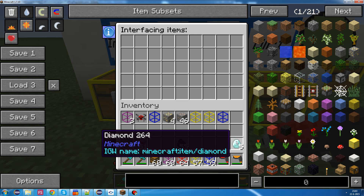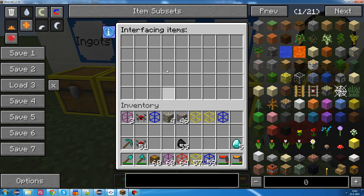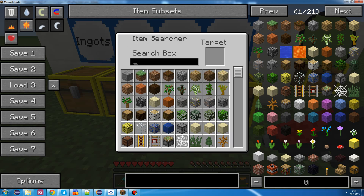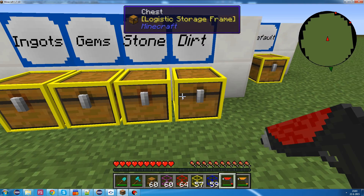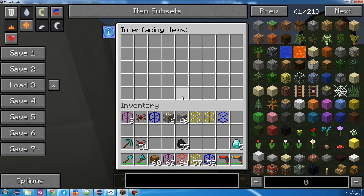We want to do gems - we can do diamonds and stone. Let's look it up: stone and dirt. And the default chest we're going to leave empty.